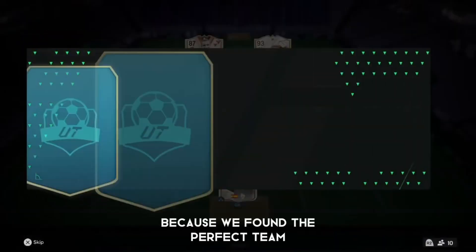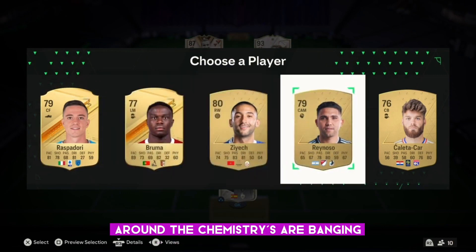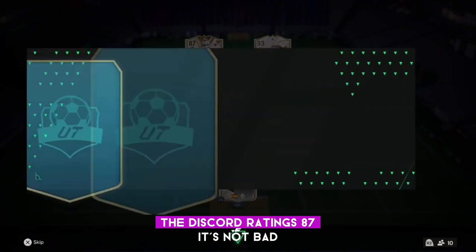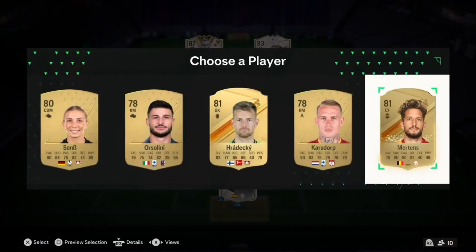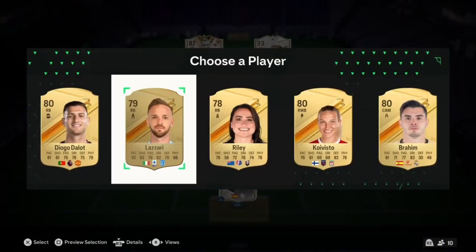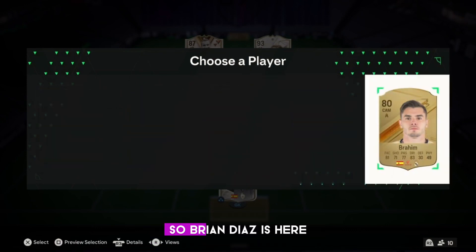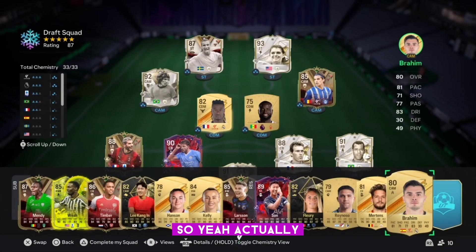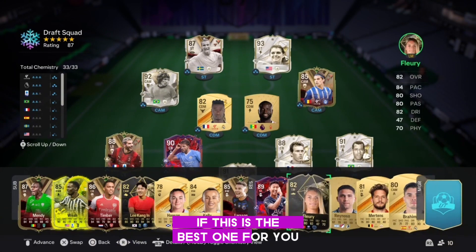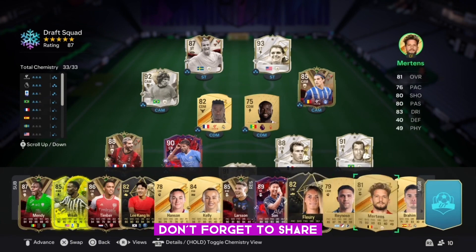I think this is just the best anybody can pick here. For sure, actually, because we found the perfect team and the chemistries are banging. The squad rating is 87 — it's not bad. 81-rated Mbappe as well. Last but not least, yeah, we all know they are not giving us anybody again, so Brahim Diaz is here. We already got what we wanted, so yes — if this is the best one for you, please like, comment, and subscribe. Don't forget to share.